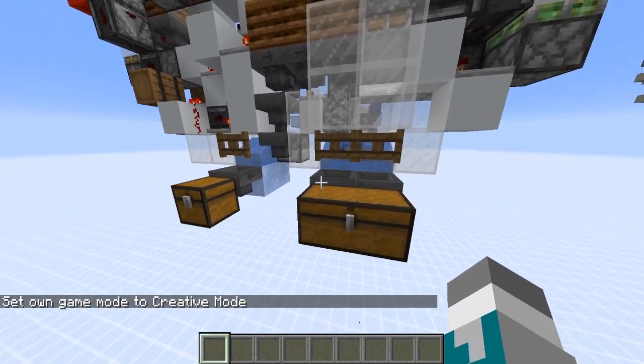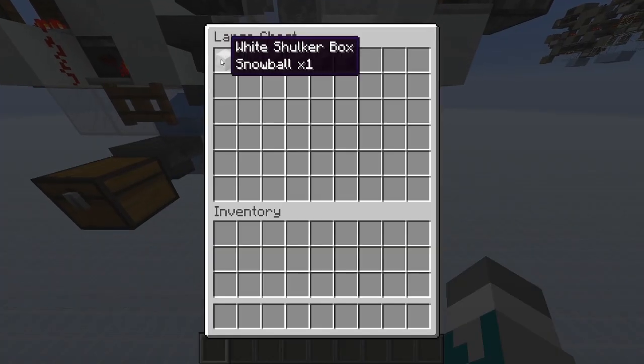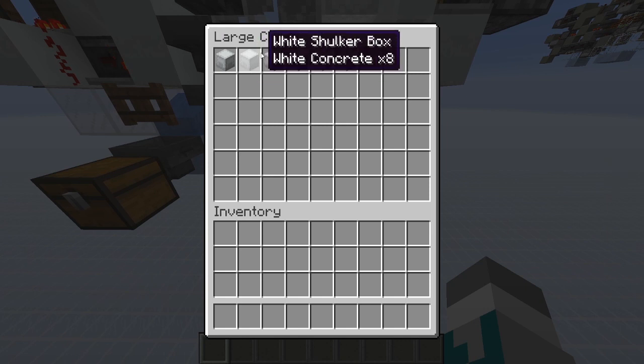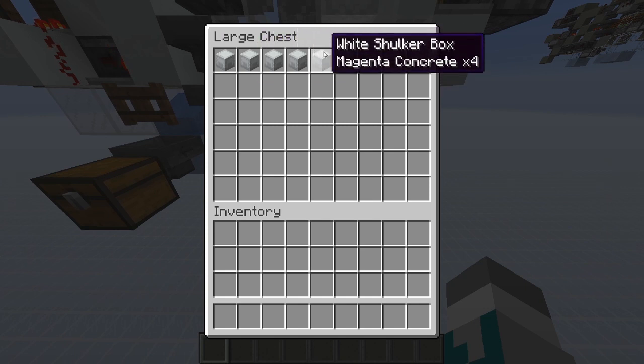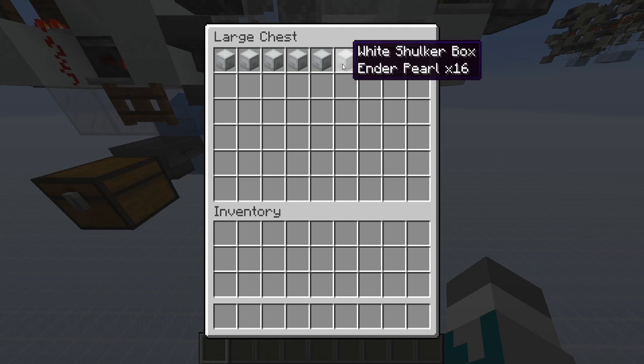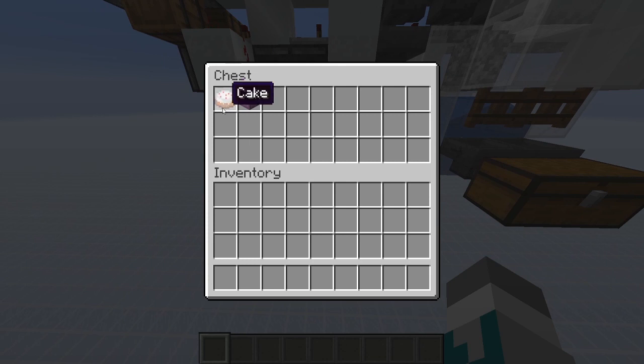Now let's check these output streams. As you can see, we have 1 snowball, 8 white concrete, 8 honey bottles, 1 orange concrete, 4 magenta concrete, and 16 enderpearls. And if we look in the non-stackable stream, we have our non-stackable item — which was the cake — as well as the original empty shulker box, or the original input shulker box.